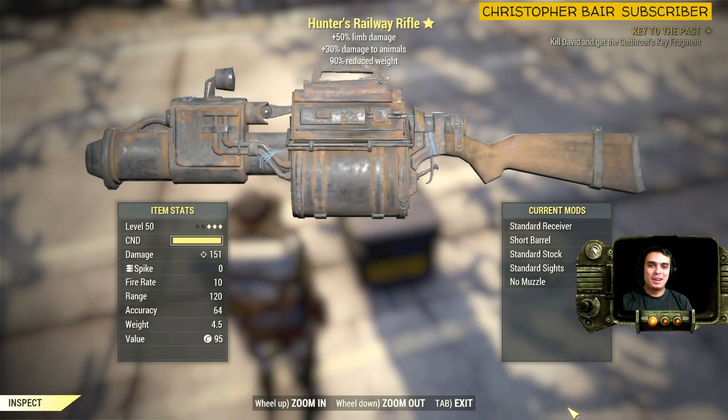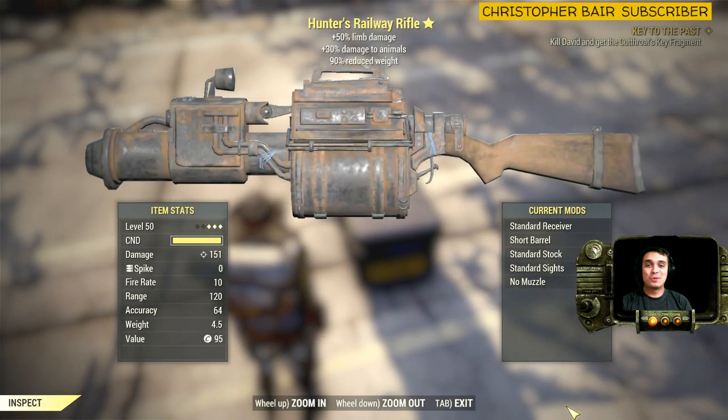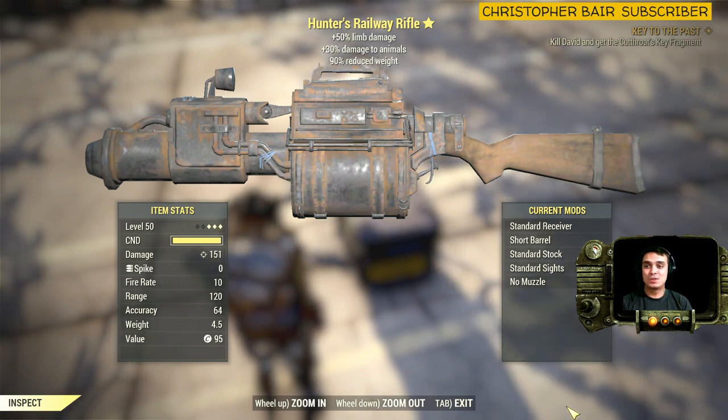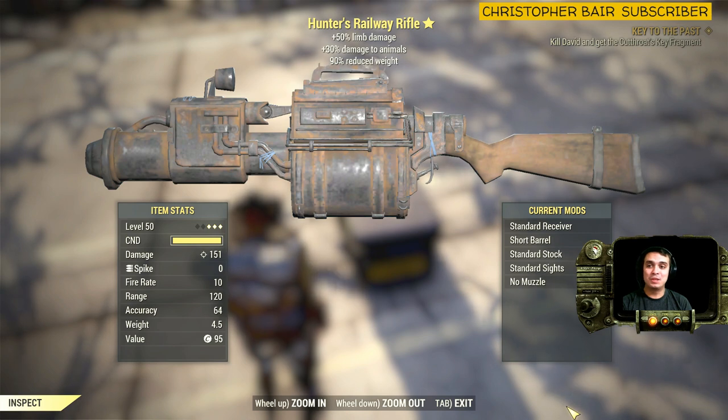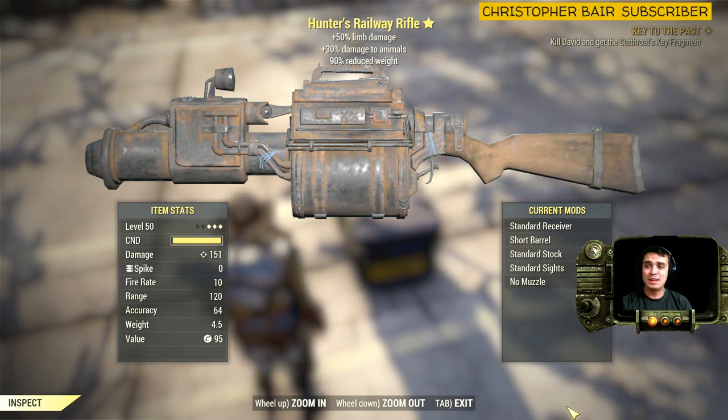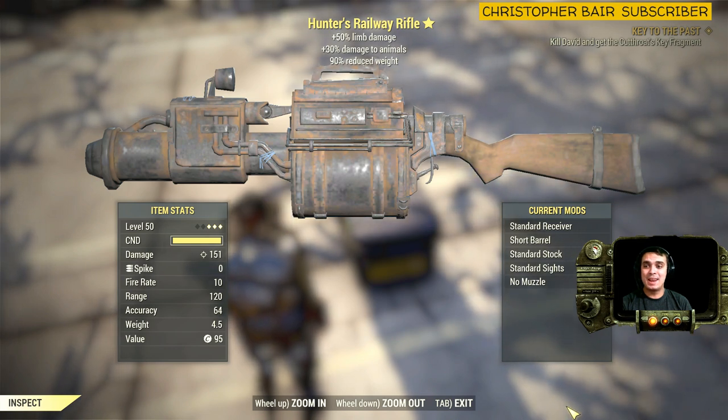Hey, what up Zclan and everybody else, welcome to my three-star legendary find video. Today's video we have the Hunter's Railway Rifle, which gives plus 50% limb damage, plus 30% damage to animals, and 90% reduced weight.